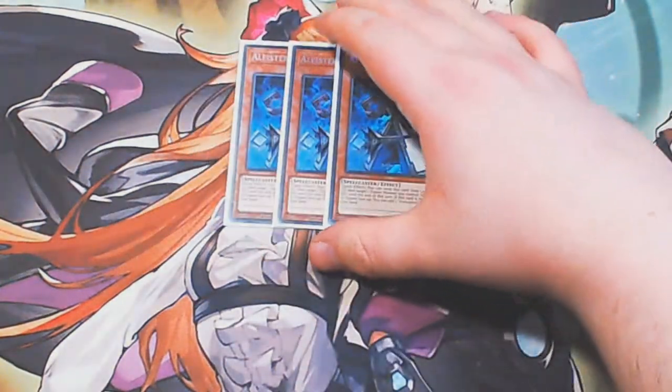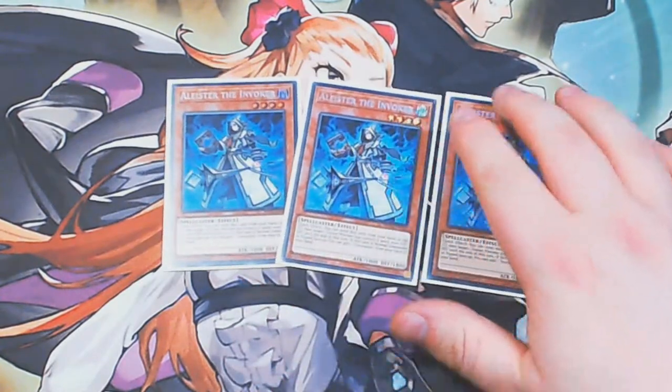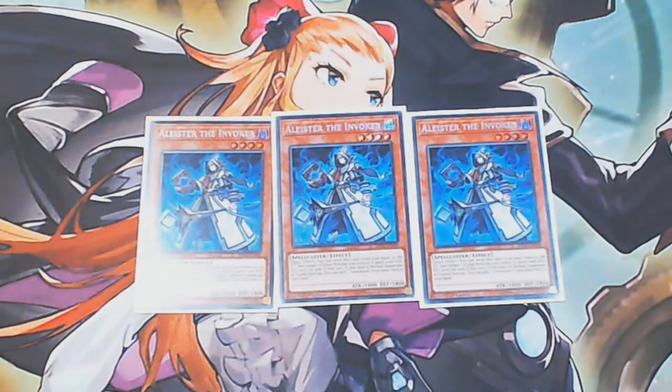Next up, we're looking at the Invoked engine. We've got triple copies of Alistair. Hopefully I'll get to upgrade these soon to the nice new gold rares. Three copies of Alistair Invoker — it does what it says on the tin. You already know exactly what you're in for with this card. The best normal summon in your deck is the hand-trap magnet, so be prepared: if you haven't played this deck before, this guy's effect is hardly ever going through.